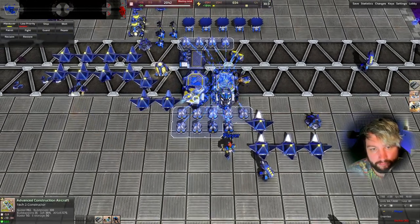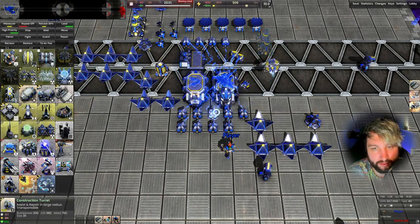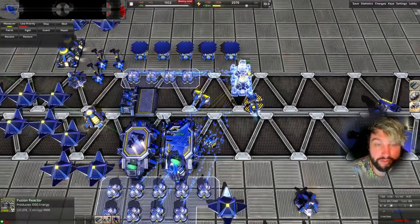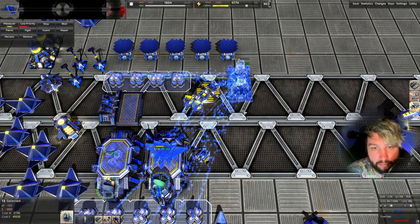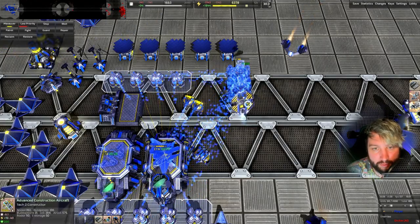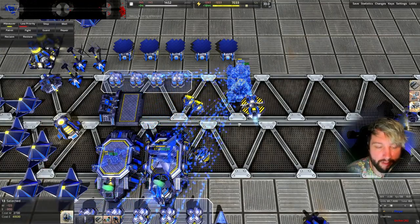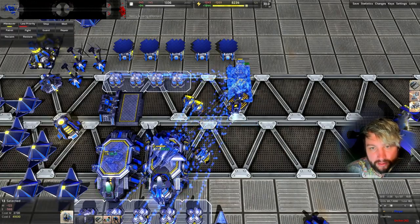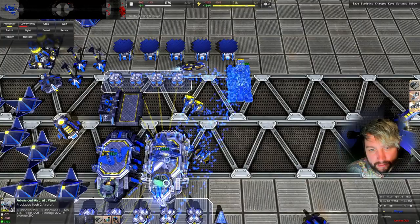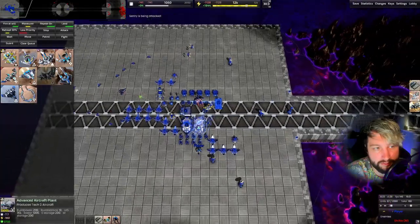We've basically stopped building on it for now and we're going to try and get another fusion to help with our energy issues. If we can solve our energy, we'll be able to pump stuff out really quickly with the build power we've got. It's taking about 20 seconds per bomber. We had too much energy backlogged so I pumped it into the atomic bomber then went back to the fusion. Now we have two atomic bombers.